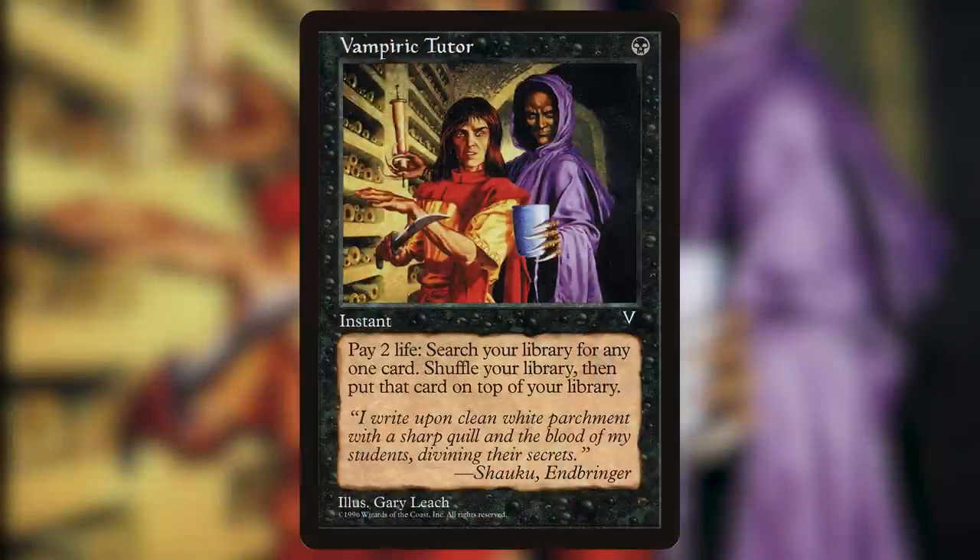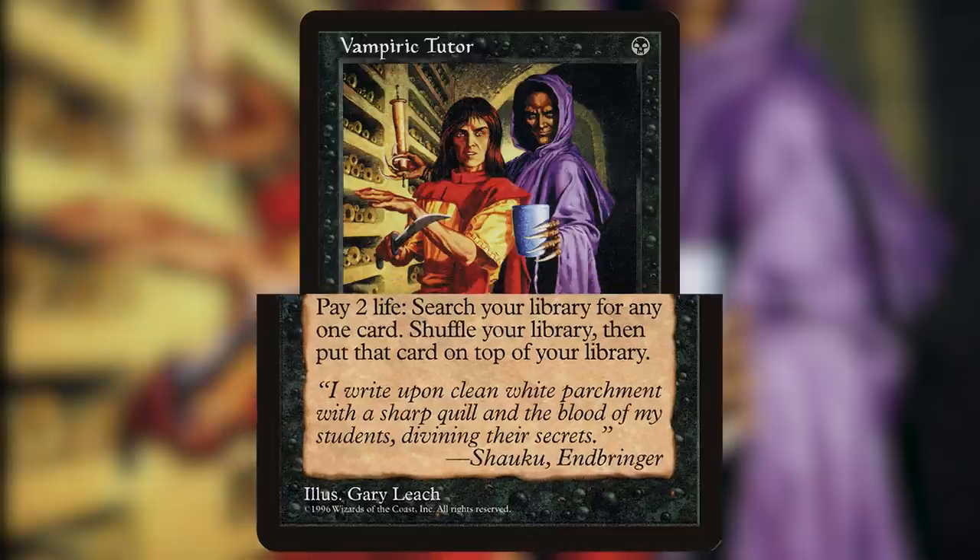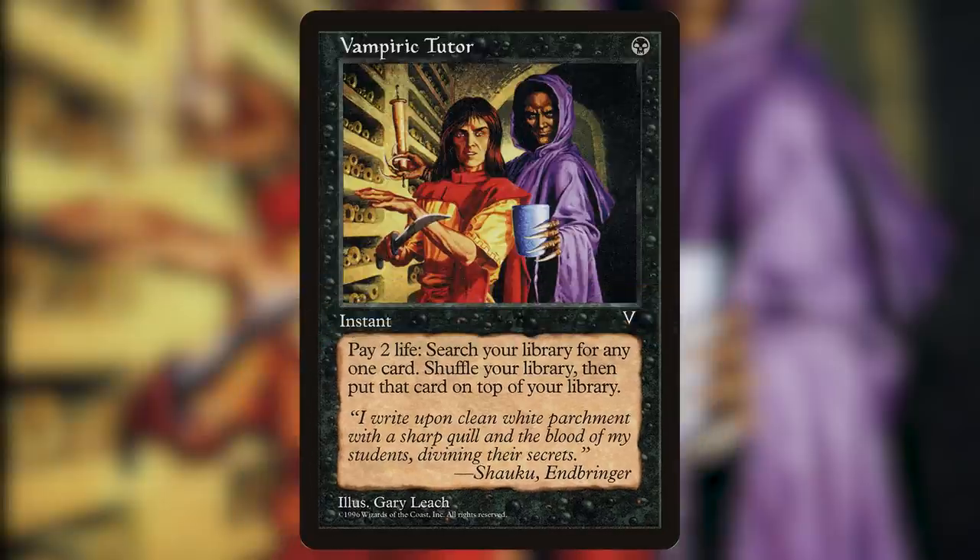Number 2 on our list is Vampiric Tutor. This card is 1 black for an instant that reads: Search your library for a card, then shuffle your library and put that card on top of it. You lose 2 life. One of the most powerful tutors in the game, this card saw its debut in Visions back in 1996. The flavor of this card has always been on point — you'll get what you desire, but it'll cost you. The vampire over your tutelage has required some quid pro quo for his knowledge. Vampiric Tutor is seen in every CEDH deck running black, as the ability to get the card you want at such low cost makes it one of the most popular cards in CEDH.